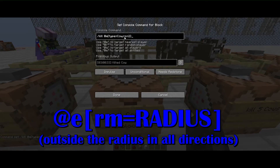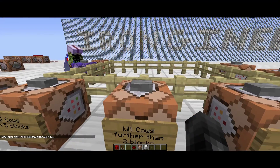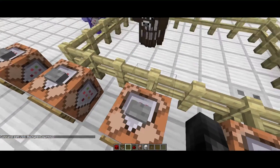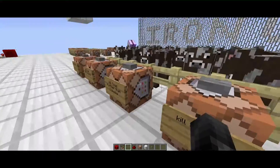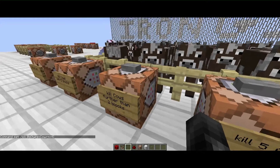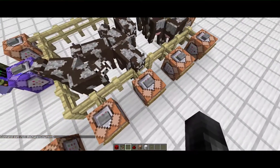`rm=2` is the radius minimum, so it's going to kill all the cows that are outside a two-block minimum — which in this case was all the cows. If you set `rm=4`, it's a little easier to see: all the cows outside that four-block minimum die.